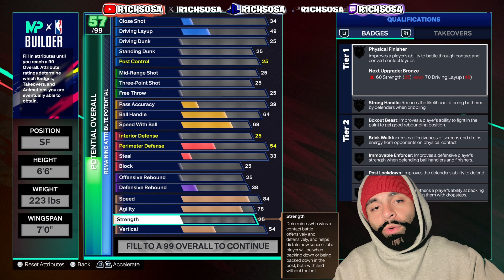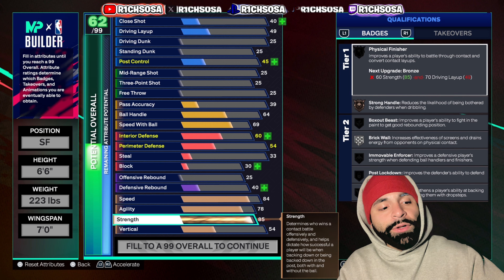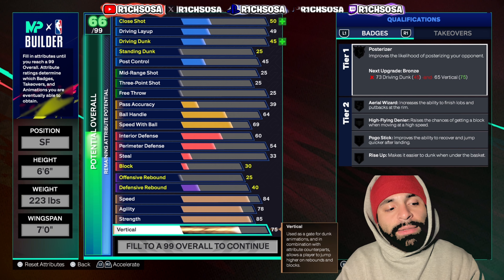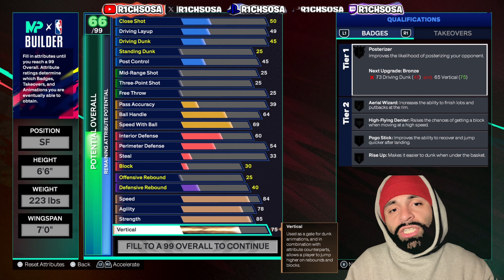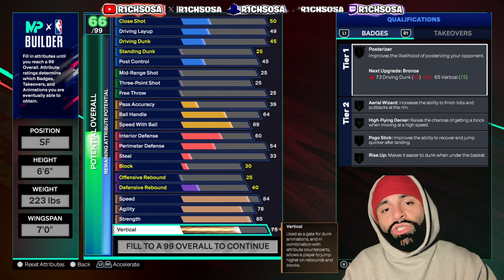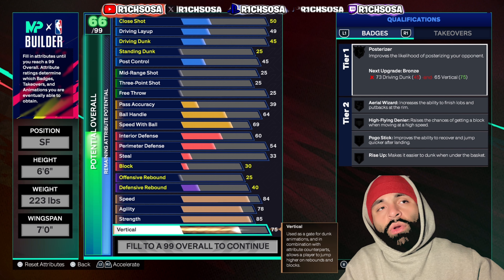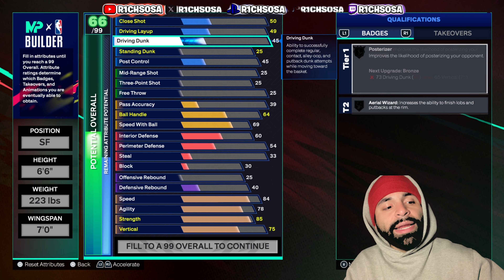Now as far as the attributes — this is the main important area. For speed, we're going to put this up to an 84. For agility, let's go up to a 78. Moving into strength, we're not going to be weak on this build — let's go up to an 85. And for the vertical, we're going to put this up to a 75.